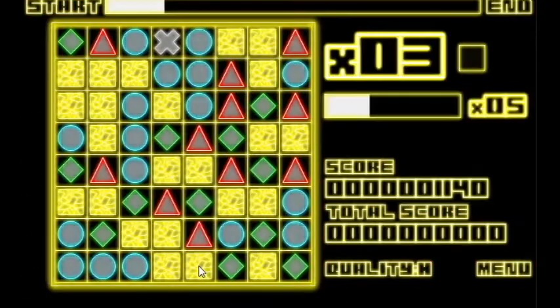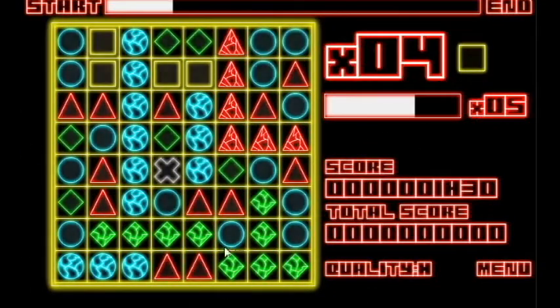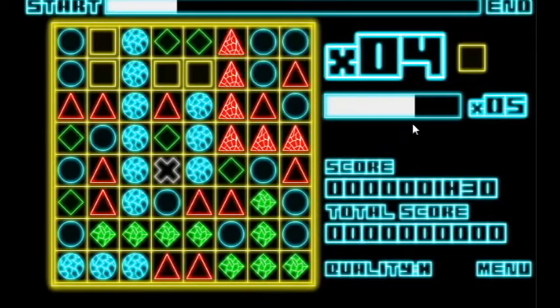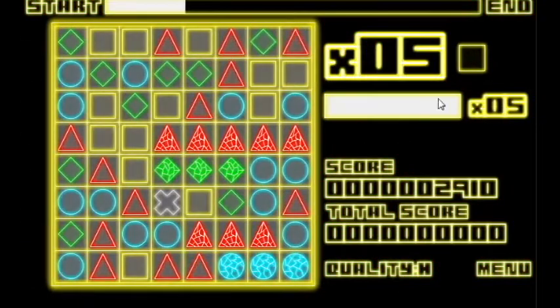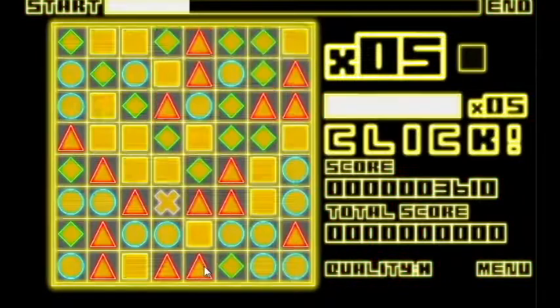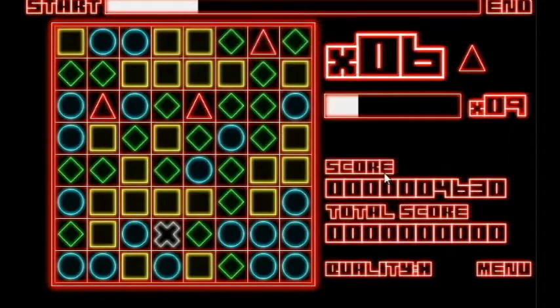I'm gonna choose the square now, and that continues the combo — the music starts to evolve, and the bar starts to fill back up again. Remembering that you can only click when the pieces land and when the bars fill, I can click again and continue my combo, as I just did with the triangle.